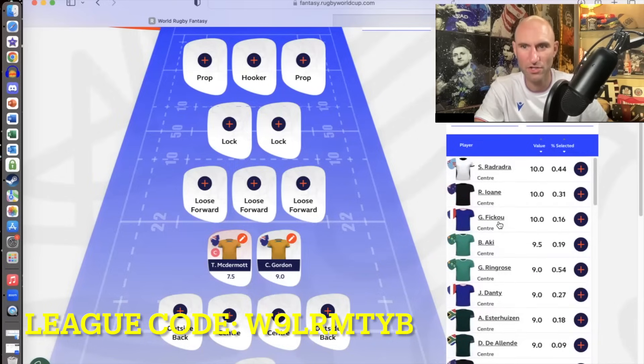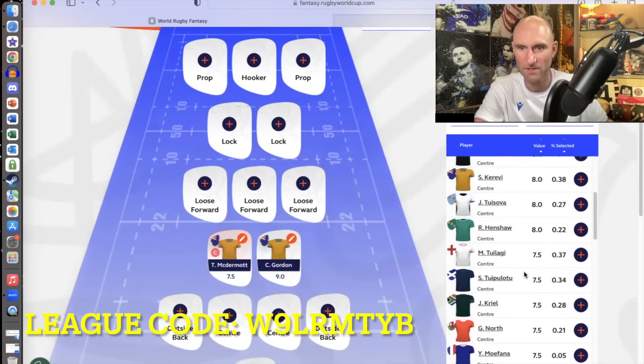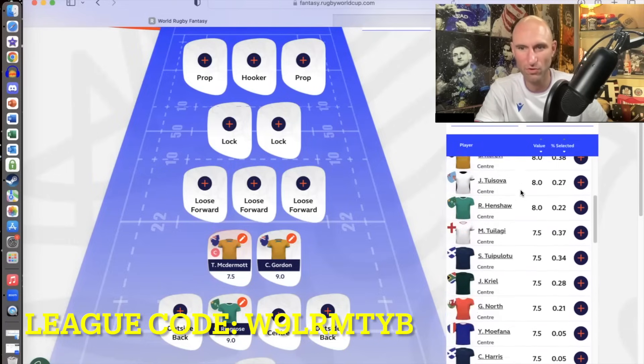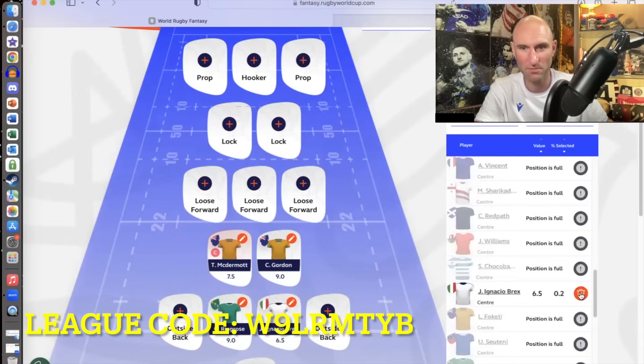On to the centres — obviously two of these. Who are the top ones? Radradra, Ioane, Fiku — really, really good players there. Plenty to pick from. Maybe Tuipulotu is a good shout because he always creates tries. I'm going to treat myself with my first centre. We've got Ireland playing Namibia first up, so let's go Ringrose — say he scores a load, doesn't miss a tackle, has an absolute storm. But also Italy are playing Namibia, so maybe I'll go for one of my favourite players, Brex — an absolute beast of a player. Ringrose and Brex — pretty good centre partnership in real life.